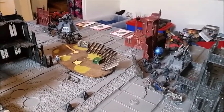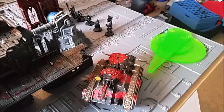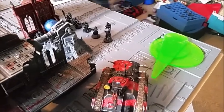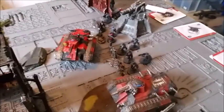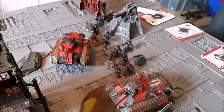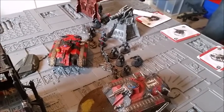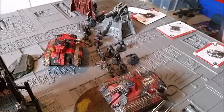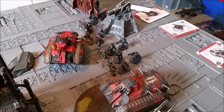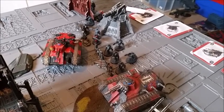We'll come back after Dan's movement. Dan's done his movement: Chimeras move forward 12 inches avoiding terrain, Psykers pushed forward onto objective number 1, and over here the two Chimeras have pushed forward as well. The Officer of the Fleet passed his leadership test. The Valkyrie and Vendetta are coming on a 2+ next turn outflanking — so that's going to be brutal.